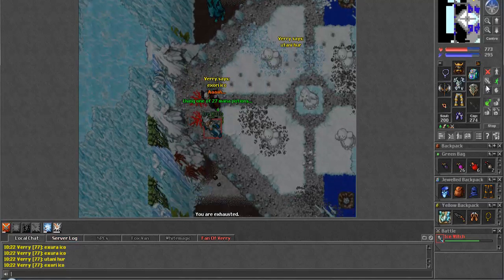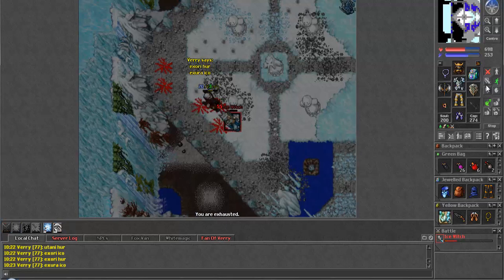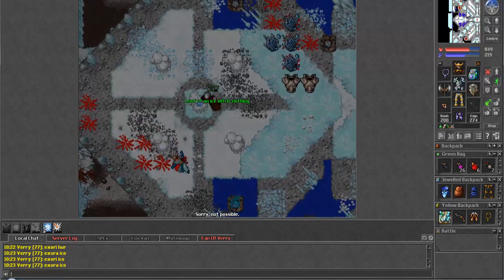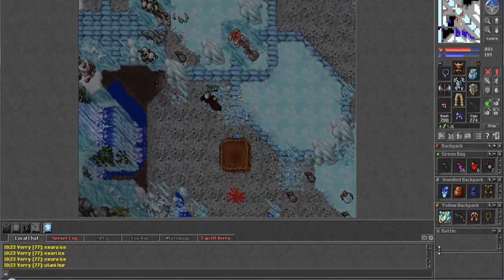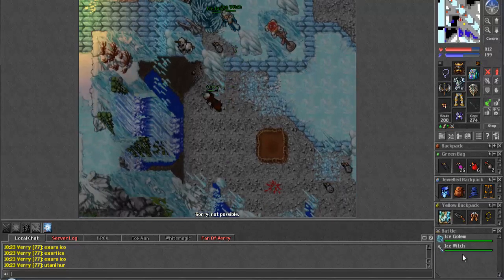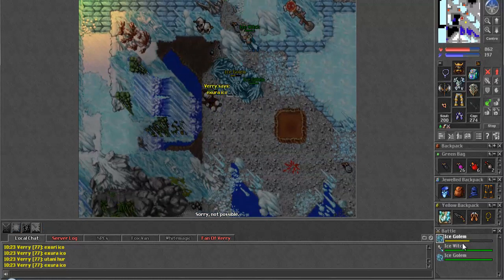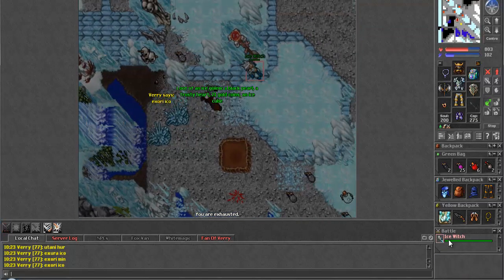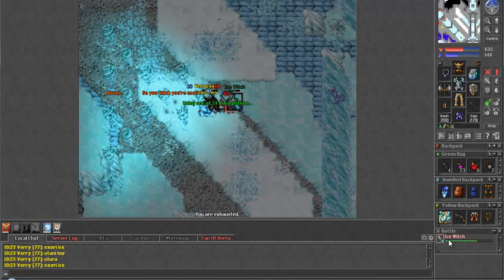We'll catch up to her and give her a swift death - that's all a witch can really hope for, right? Let's see, the hole's back up here I'm pretty sure. I think I saw like one ice golem - but no, it's an ice witch with several ice golems, that's fun. Oh well - easy. We'll take the witch out and then we're definitely heading up because I'm down to 24 mana pots, and I don't want this witch to lure a shitload of other stuff on me.